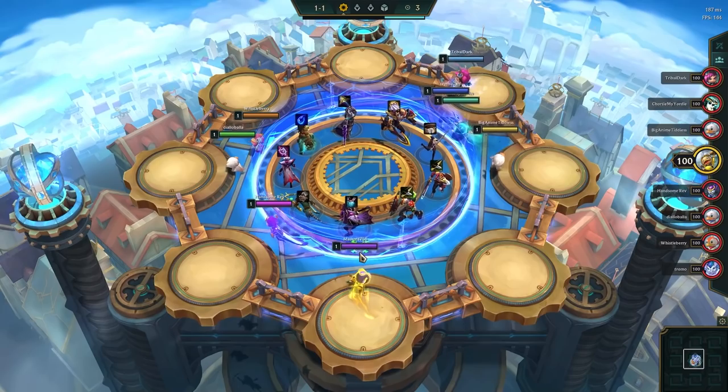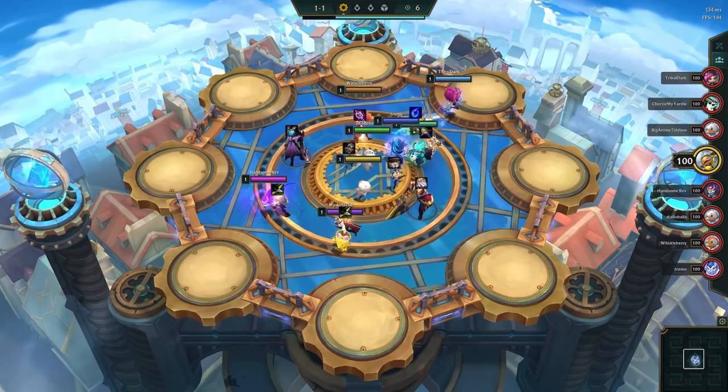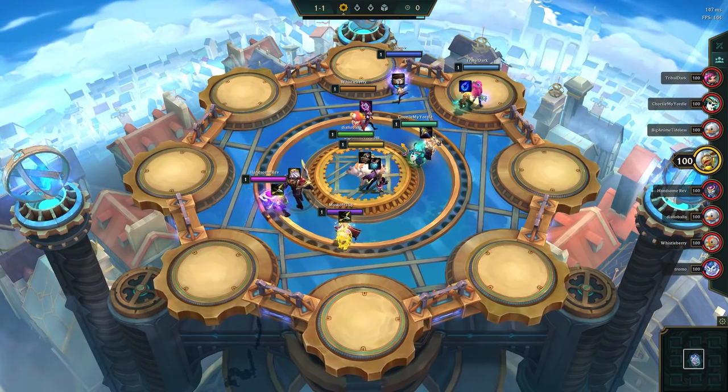We start off on what we call the starting carousel. Here we have 9 units with different items. In general, you want to take the item more than the unit, as we can't choose what item components we get every game, but we can choose which champions we will get with enough gold in the bank.